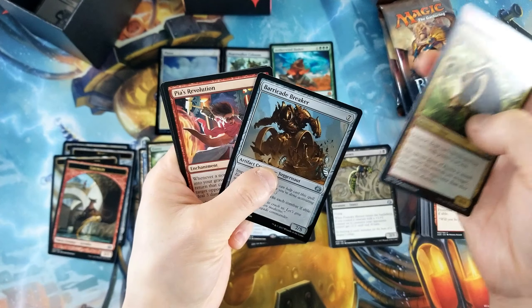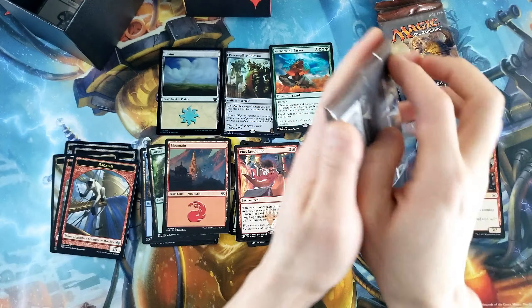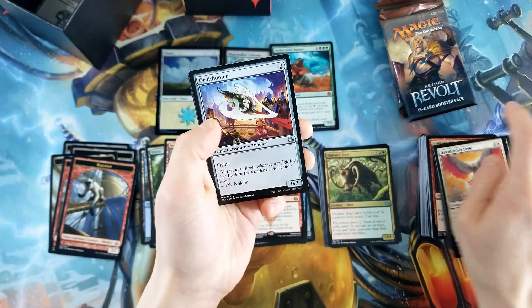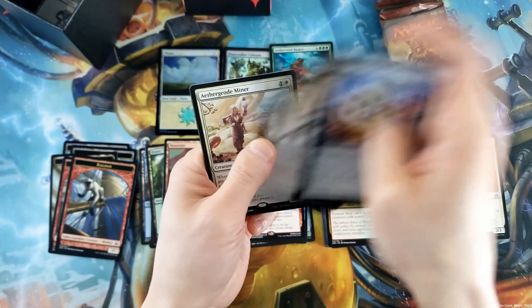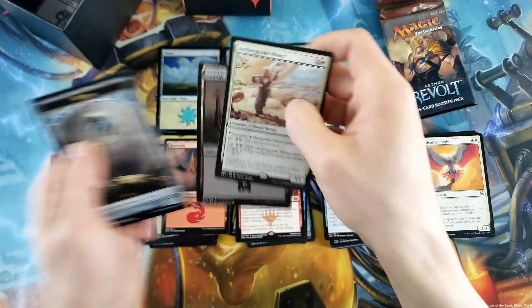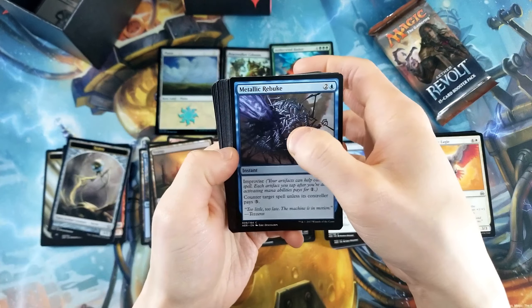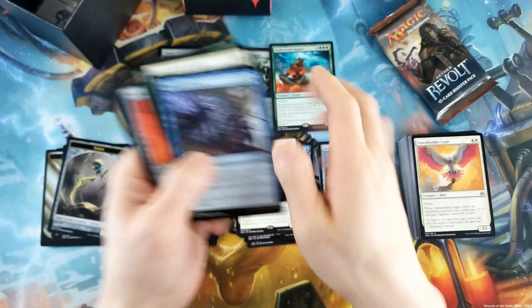Pia's Revolution. Erintheper, Airdrop Aeronauts, Perilous Predicament. Aether Geode Miner. Two packs left — are we going to do it? Metallic Rebuke is actually playable with Winding Constrictor.